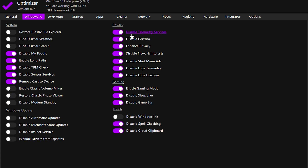Next, disable all Privacy settings. Under Gaming Settings, enable Game Mode, disable Xbox Live Services, and turn off the Game Bar. In Touch Settings, disable everything unless you rely on a touchscreen display. Windows Update settings require some care. First, disable Microsoft Store Updates, turn off the Insider Service, and prevent drivers from being updated automatically. However, temporarily enable updates to install the latest Windows patches. After updating, return here and disable Automatic Updates again.